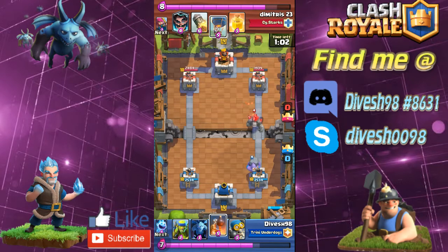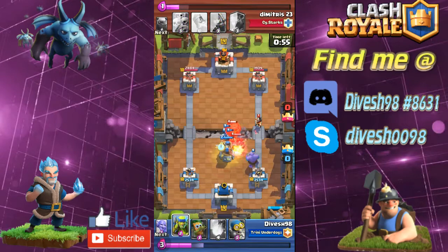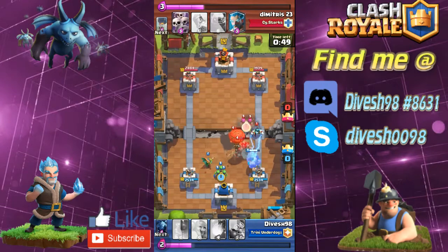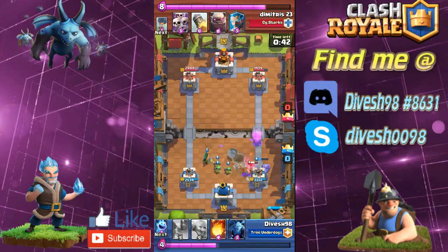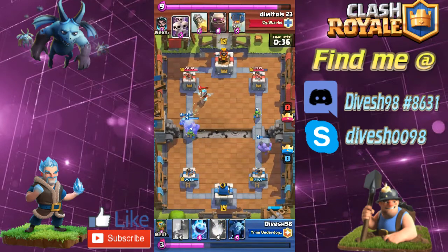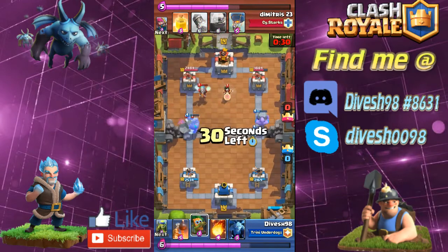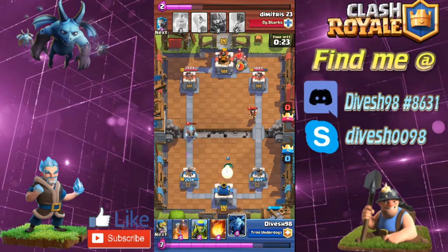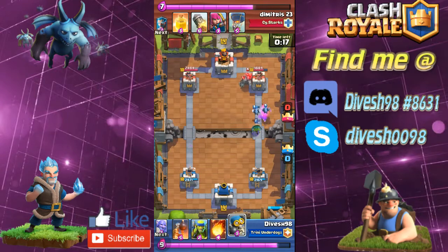You do not want to be low on elixir if your opponent has those cards in rotation, so I'd advise keeping the log handy or something to soak up the ice spirit. Look at this — my opponent drops the heal spell on the balloon. I knew he had it, and I can see the balloon is sticking out on the left, so I decided to put all my air defenses on the left side of the arena. Watch for troop placements, watch where troops are heading, and you'll find yourself defending a little bit better.